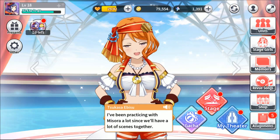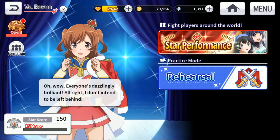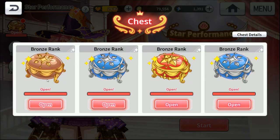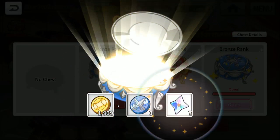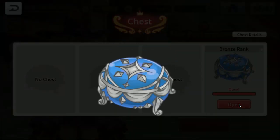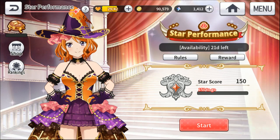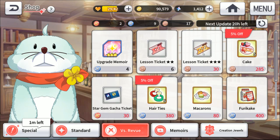A little bit about Arena: you get chests, and the higher-level chest has a chance to give you gems, so it's really good to farm them. The gems add up — I just got 21 right there. You can also use arena coins in the special shop to buy gifts for your girls, lesson tickets, and memoir upgrade materials.